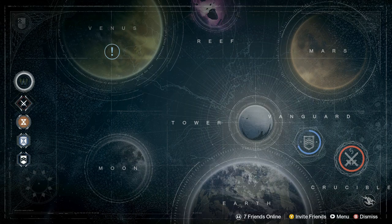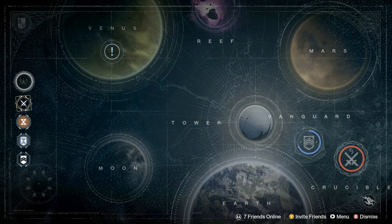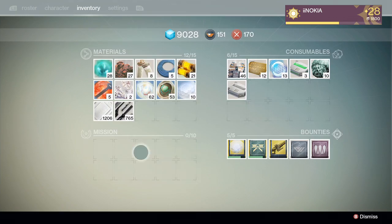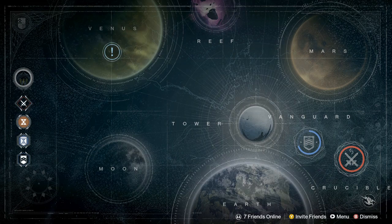Once you get a mission order from the queen, you can check it under missions and it'll pop up right there. You want to go ahead and go to orbit, set your destination, and right here on the far upper left you can see the mission — mine is grayed out because I don't have any mission orders left. I completed all the queen's bounties I can do at the moment. Once you have a mission order, go to your inventory and it should show up there — then boot up the mission.